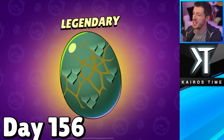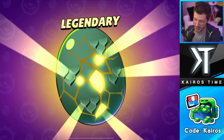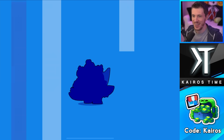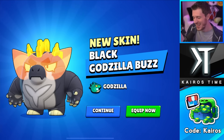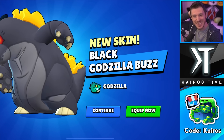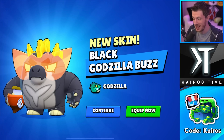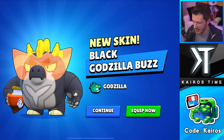Day 156, we've got a legendary monster egg. It's going to be cosmetic but hopefully — whoa, it's shiny! There are so few chances to get a free hypercharged skin in the game — there's really only that. So that's really cool.